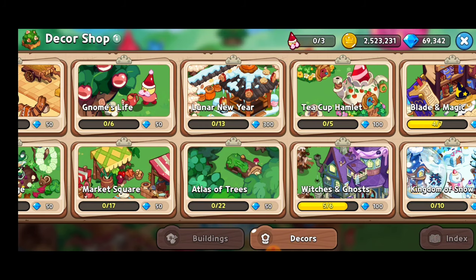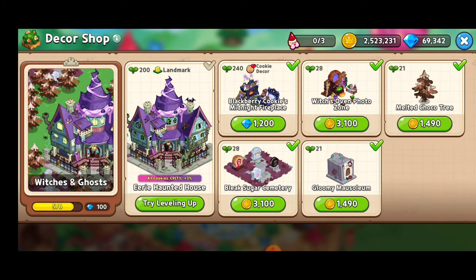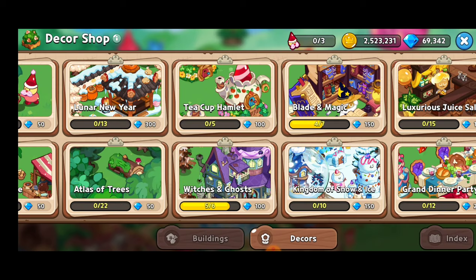We were just in the Witches and Ghosts category, and by the way, when you finish a collection of decorations you get gems. This was the last piece of the puzzle that we needed to get 100 free gems. We've got 5 out of 6, so I can't wait to get that completed.